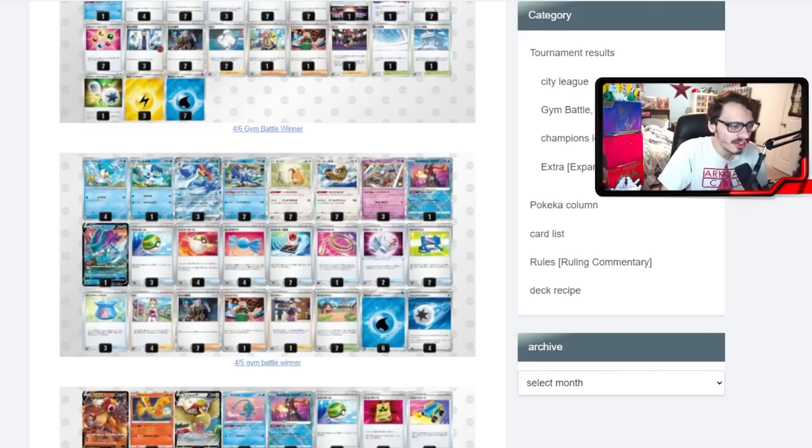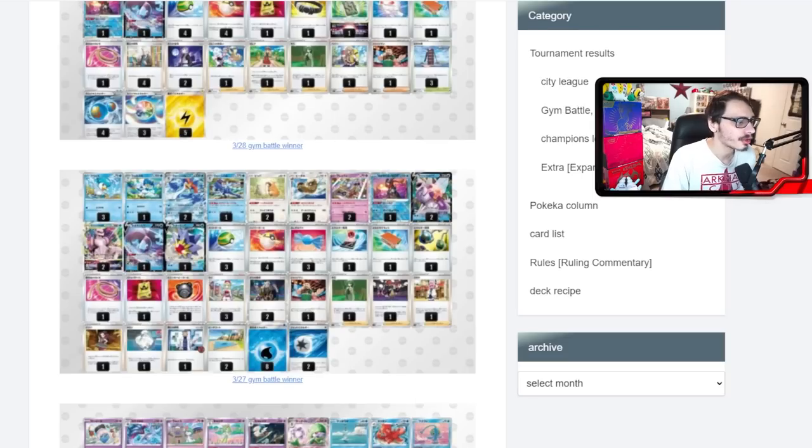Since you're retrieving the energy back, you can abuse Cheryl with Quaquavel. The first list plays Klefki — using Quaquavel's Samba as a hit-and-run strategy against Lost Box is pretty smart, since you can hit and run into Klefki, which can be very annoying for Lost Box. Playing Jet Energy gives you a decent hit-and-run engine with the Klefki.